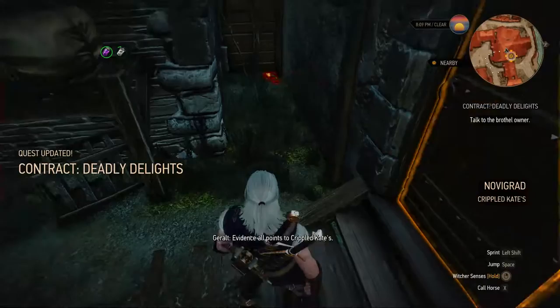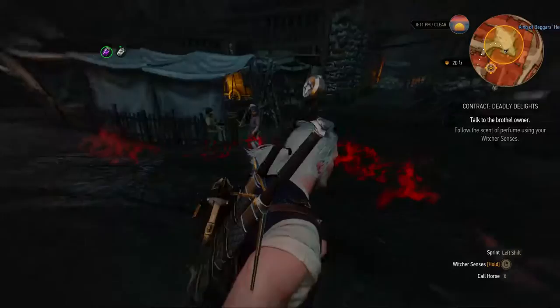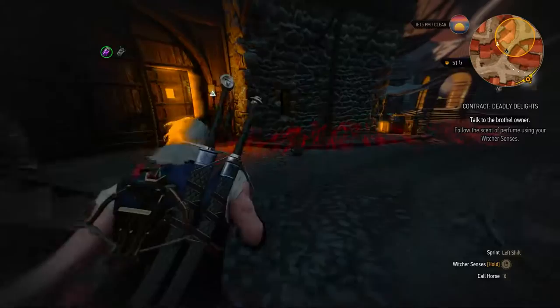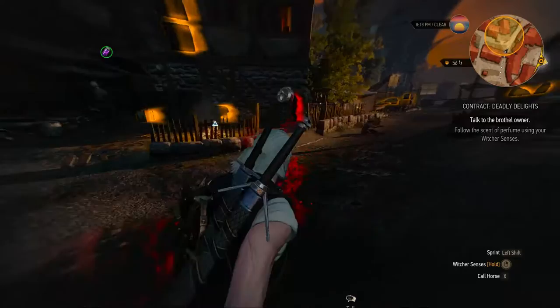Evidence all points to Crippled Kate's, an empty perfume vial - expensive neighborhood's a bit shabby. Gotta follow the scent. It's funny because despite how similar each contract is, it never gets repetitive, at least for me. You'd think it would get repetitive after a while because it's always: investigate the crime scene, follow some scent or track, fight the monster. But they managed to shake it up, especially in a few particular contracts, making it just unique enough that it doesn't feel repetitive.